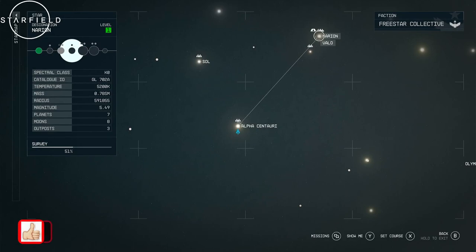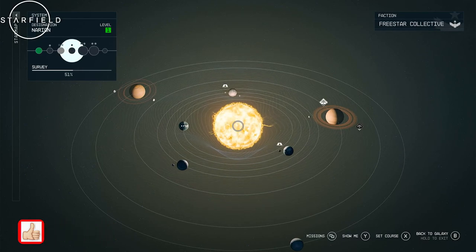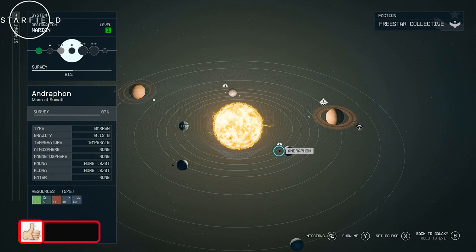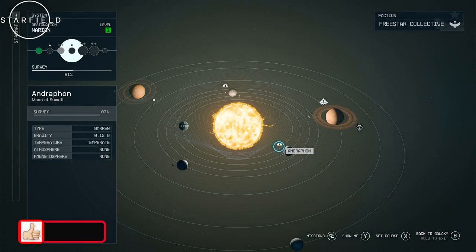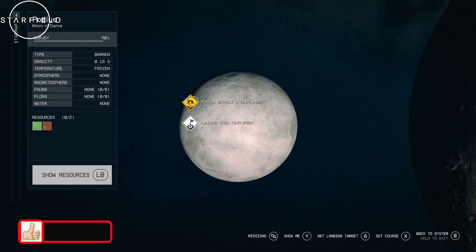Now let's go find some planets. Not too far from Alpha, there's the Narion system — that's where I went because there are a couple of areas with good resources you can mine or farm and link together. I put my first Outpost on Androphon, the moon of Samati. The other one I picked was Podius — they're very close to each other — and here are my two Outposts, now linked together.